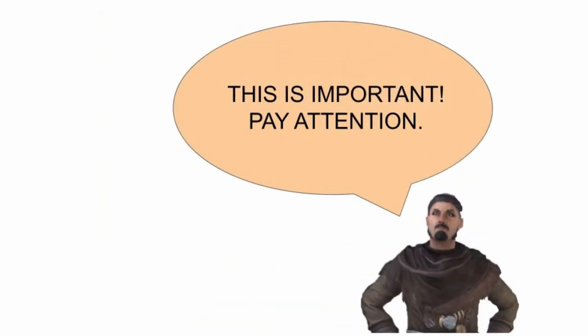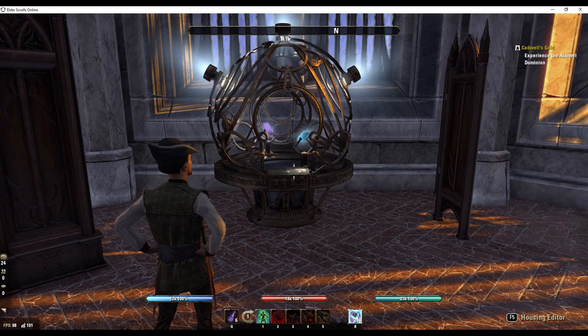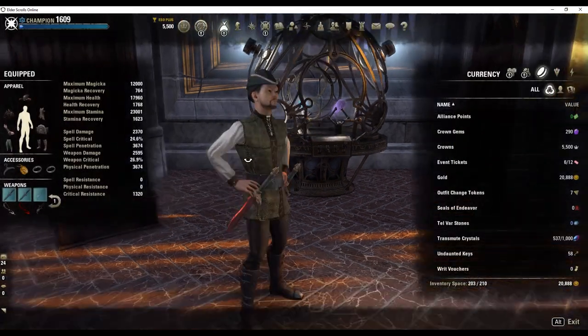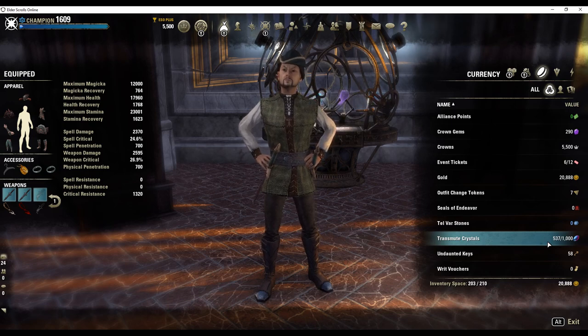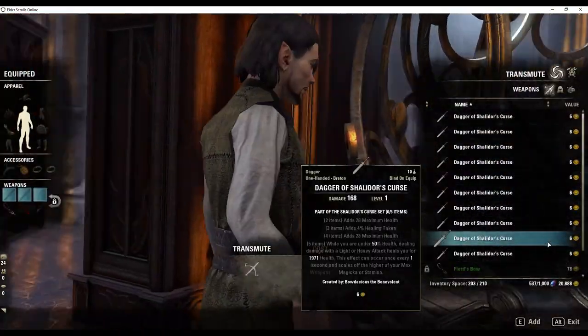Transmutation crystals are also used to recreate items from your sticker book or item collection, so you might want to save some. The first step is to craft several weapons without traits and then visit a transmutation station. A free transmutation station is found in the Brass Fortress of the Clockwork City DLC. If you don't have that DLC or ESO Plus, then they can be found in guild halls or on the traders for sale by other players.